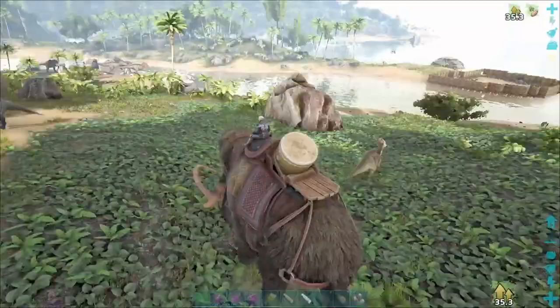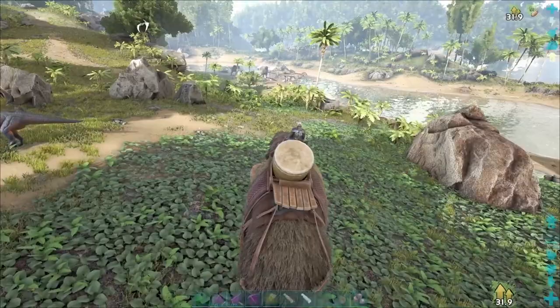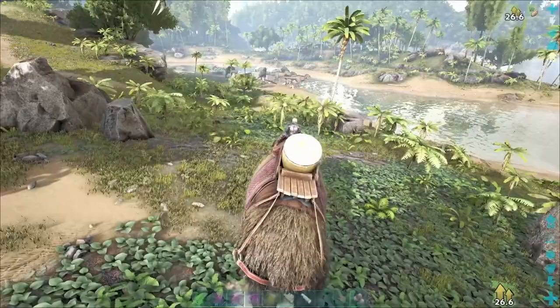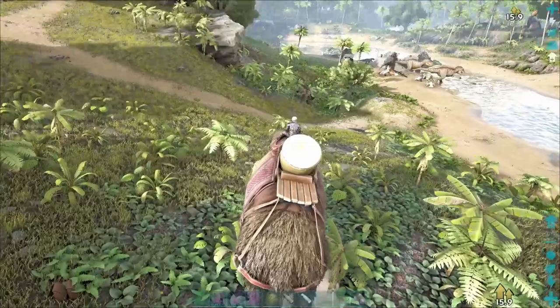I think that's about it - mammoth's getting quite slow now, so it's time to take our stuff back. We did uncover an explorer note in those woods, which was cool. That gave our mammoth a little boost. He's levelled up a few times - we've put him up to 2,000 weight, and then we're starting to put some into his melee damage to help collect.